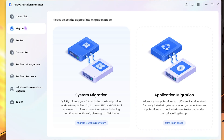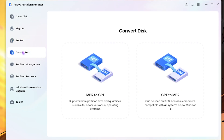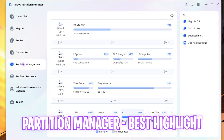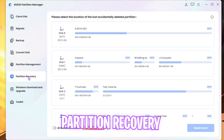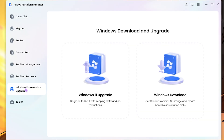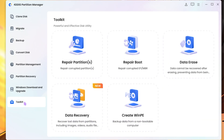4DDiG Partition Master offers a wide variety of features including disk cloning, OS or application migration, computer backup, MBR to GPT or GPT to MBR conversion, partition management for creating or resizing volumes, partition recovery for lost data, and Windows 10 to 11 upgrade support. It also offers a toolkit to optimize the performance of your disk drives.